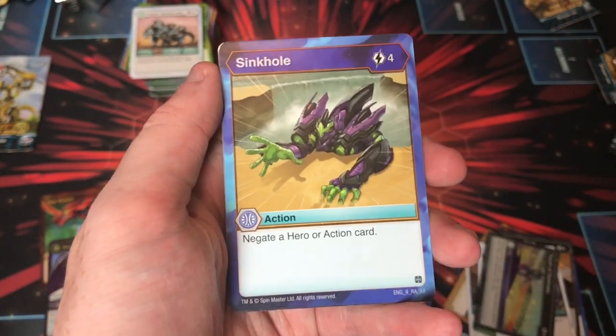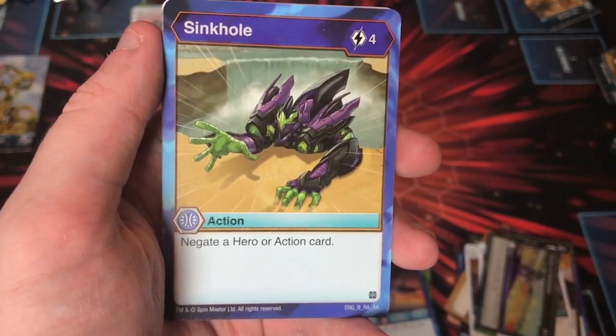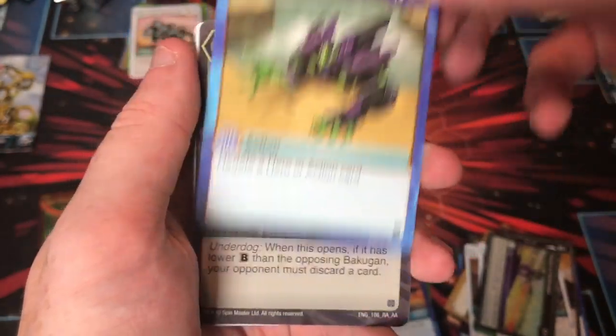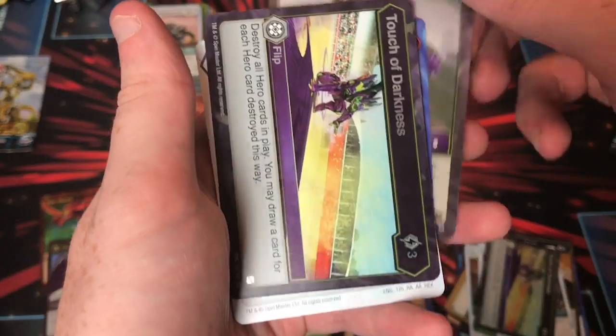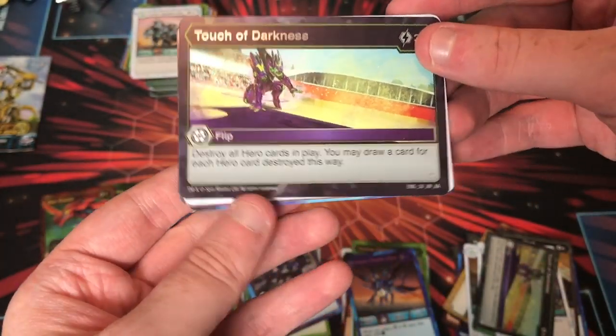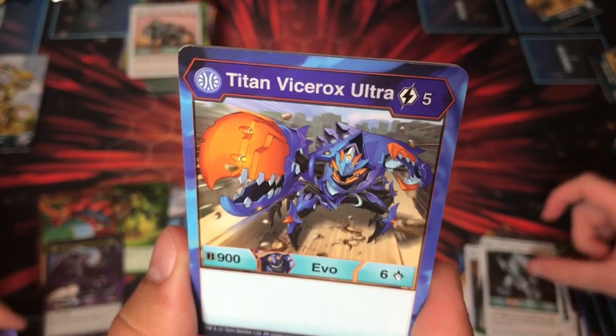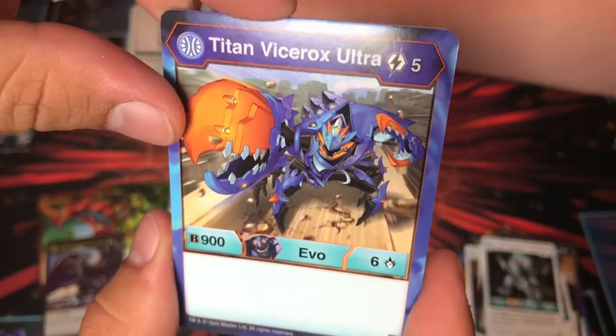Sink Hulse — first time we pulled this. Negate a Hero — hey, we got all three of the cards I previewed! Negate a Hero or Axe card — this is a pretty good card. Hyper Cubo. Touch of Darkness — there is the non-Hex version. And we have a Hyper Lupithion in Hex! Very cool — I like that. Titan Hydronoid. Titan Vice Rocks Ultra, very cool — he's a Titan design. Five cost, 906.